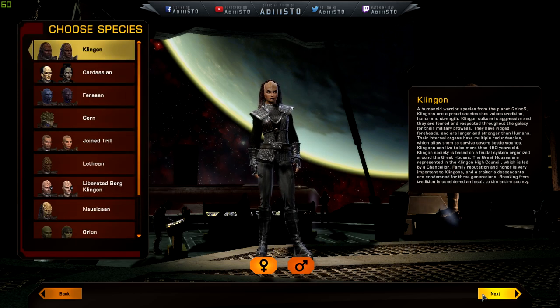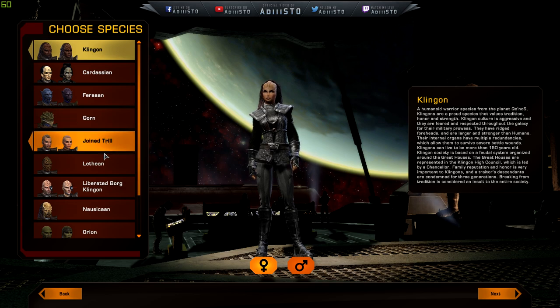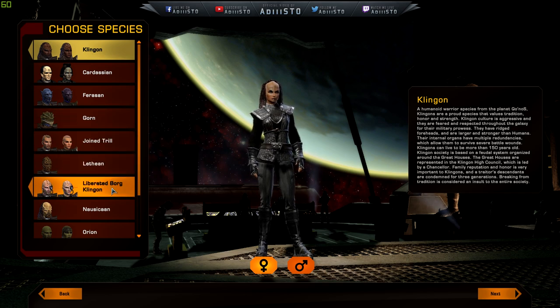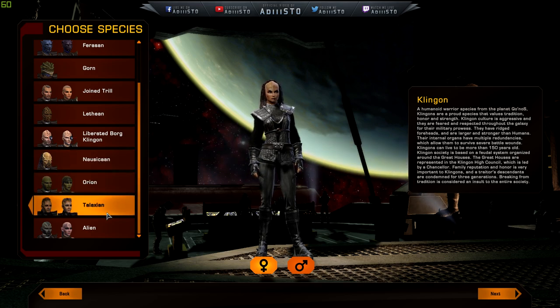I'm very excited to see the changes in the KDF tutorial. So here we go — three, two, one, click. We've got Klingons, Cardassian, Gorn, Ferengi, Trill, Borg — I also have access to that — Nausicaan, Orion, Talaxian, and Alien. Now I am going to make a Klingon just for this part.